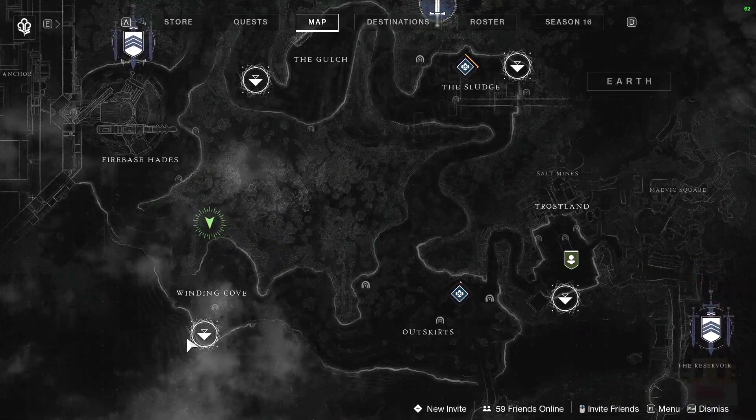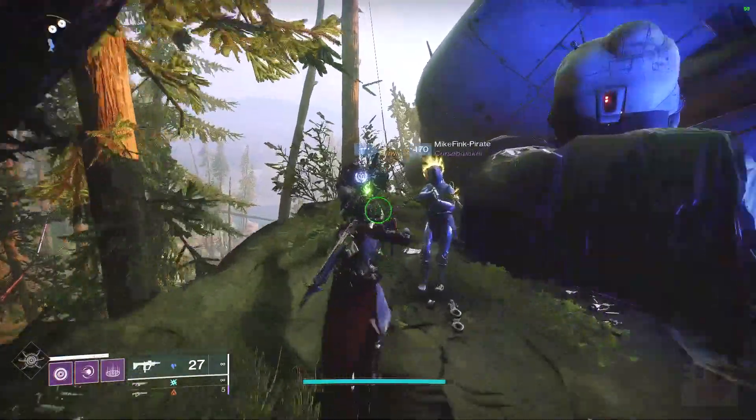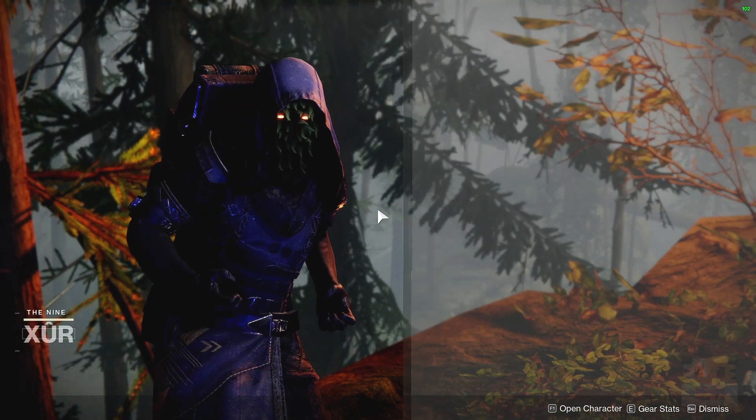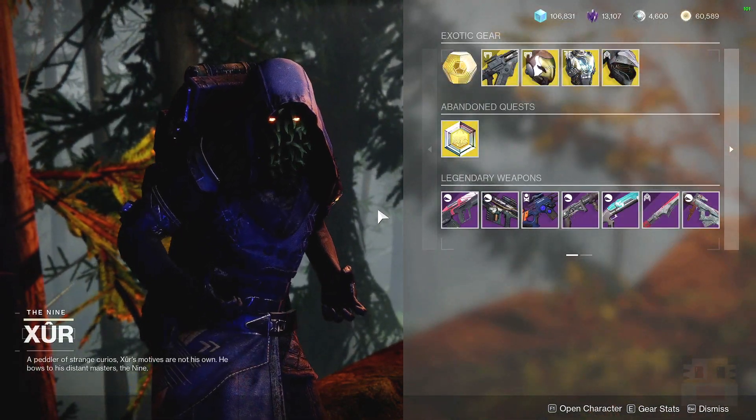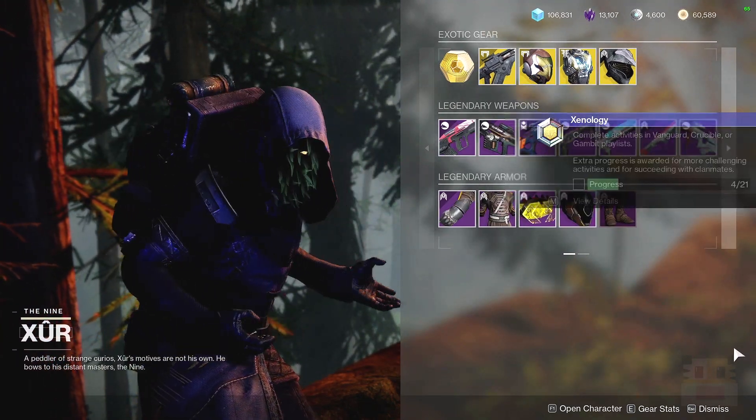Anyways, you can find Xur in the Whining Cove on the EDZ. Just head over on top of this big ol' mountain right here, and you can find him right here next to that present. I realize nobody makes a comment about the precipice joke in the comments, but I like the joke and it makes me laugh, so I'm just gonna do it.